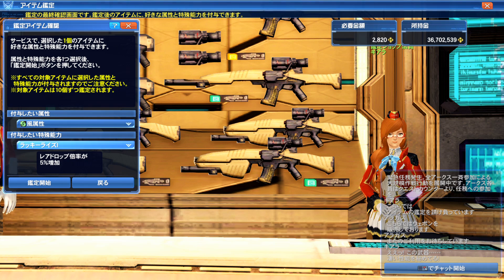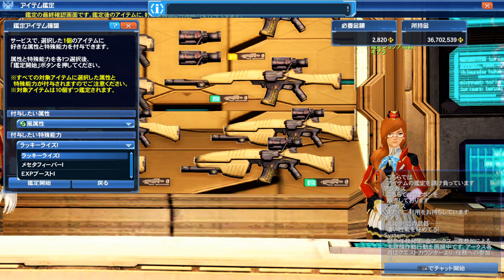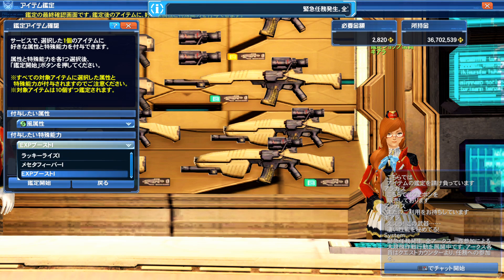Down here is where you also get the ability to choose one of three options — again, subject to change. You can select either lucky rare drop, Meseta fever, or XP gain. These are all five percent. The difference with high-grade identify is that lucky will be seven percent drop rate increase, Meseta will be ten percent increase, and XP gain will be seven percent. It's not that big of a difference, but it is a little difference.